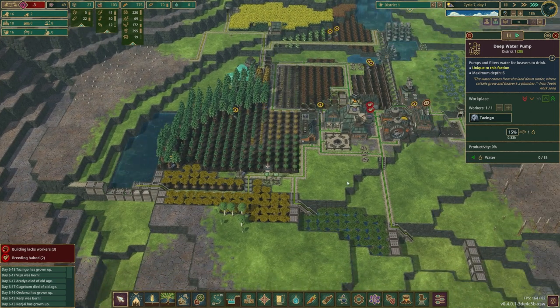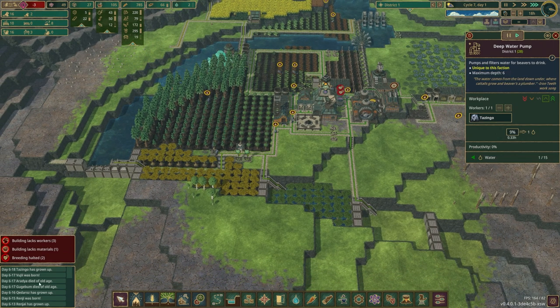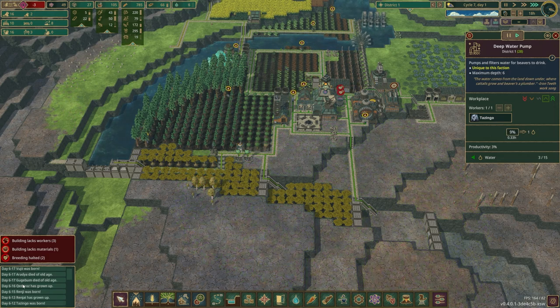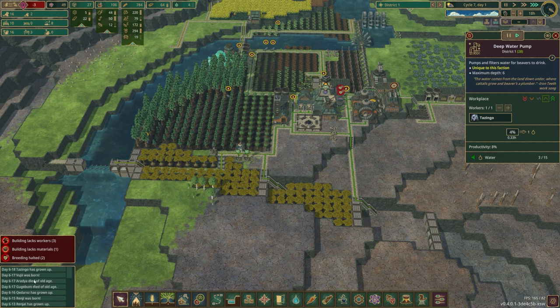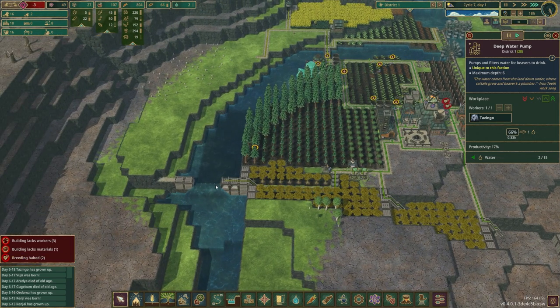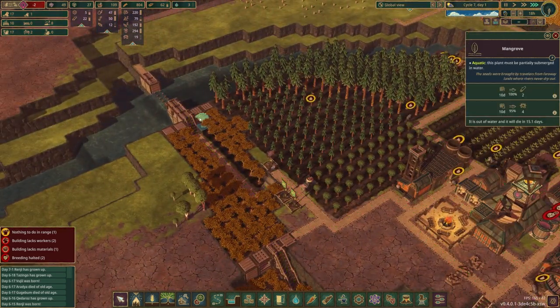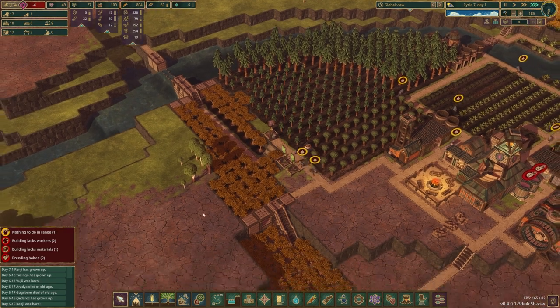We'll unpause that immediately. Start pumping that water because we are some thirsty boys and girls over here. I was not thinking this through when I opened this up — because now we're not going to get any water through here. That's fine, they're not going to die immediately. They'll be okay. We just have to get a lot more water taken care of.